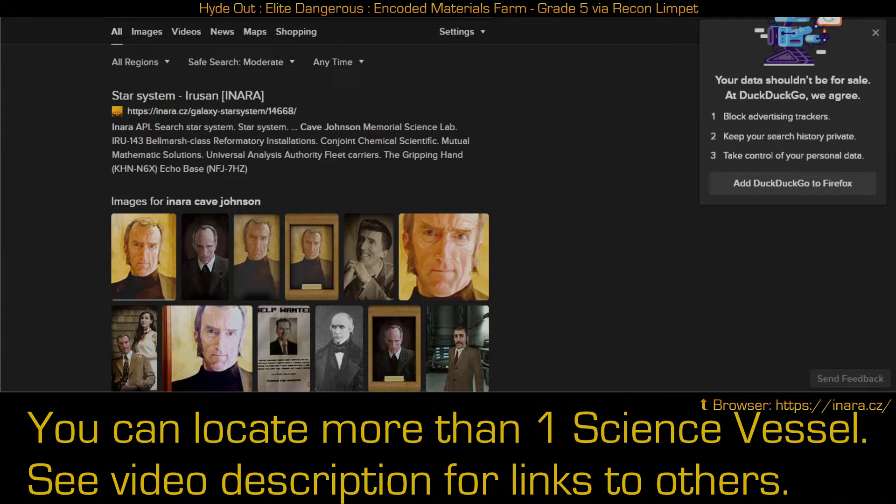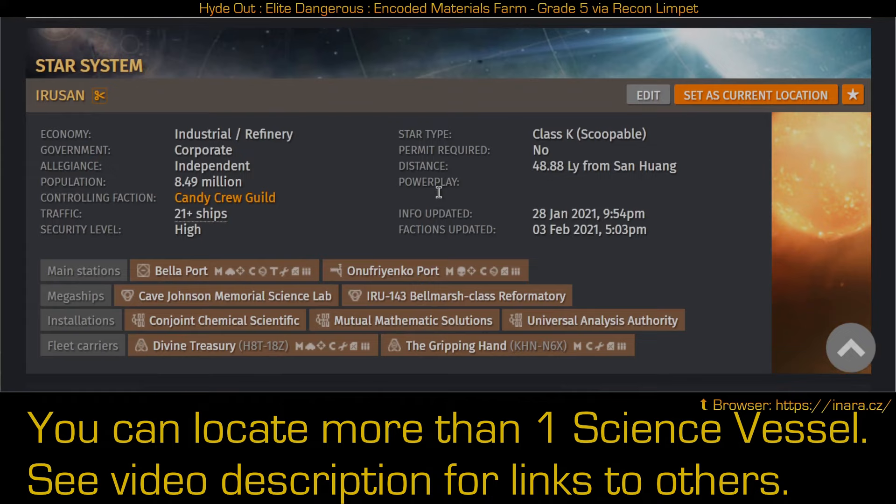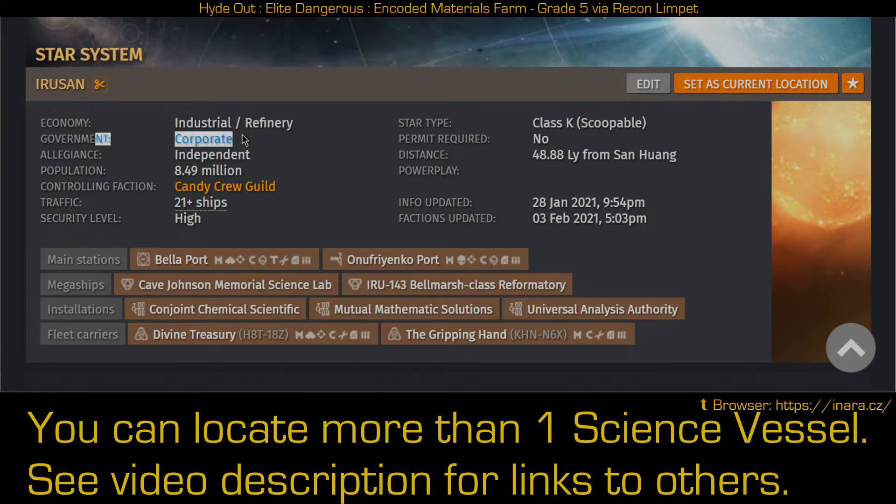We've done the search on DuckDuckGo and the first link we see here is Star System Irusan. If we click on that, we get this page on Inara where you can see the name of the science vessel and the system it's currently in. Click on that system, scroll down a little bit, and what we're trying to look at here is government. If the government type is anarchy, you don't have to worry about the extra method we're adding here — you can just go do what Down to Earth Astronomy says. However, if it's anything but anarchy, every time you scan or hack the vessel you are going to get intercepted by system authorities and you get to run away, which makes the farming take a lot longer. Rather than doing that, you can simply find the right system. Since there are multiple science vessels, hopefully you can find one fairly close to you, and then use this extra method added into the end of Down to Earth Astronomy's process.